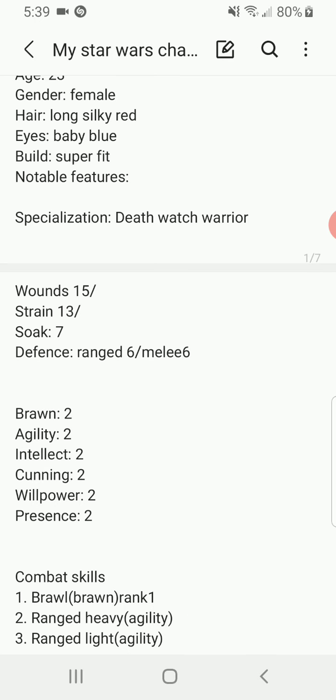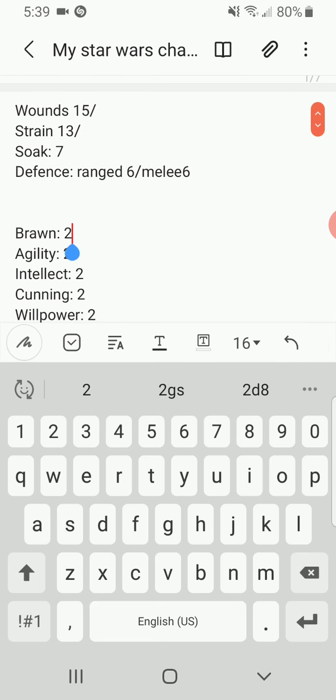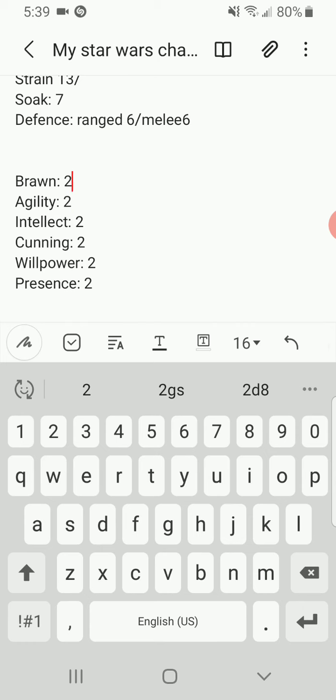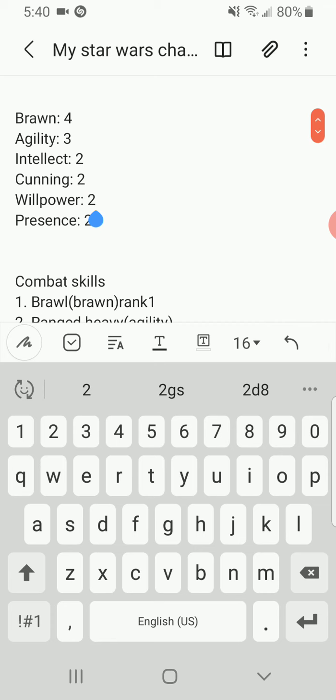It's going to cost 75 experience per level for your skills — like Brawn, Agility, Intellect. If you want to up one of them you pay 75 per level. I'll up my Brawn. 75 plus 75 is 150, plus another 75 is 225 minus from 500, leaving me at 305. I upped my Brawn by two so it's now five.